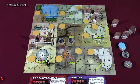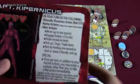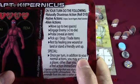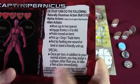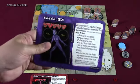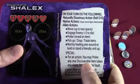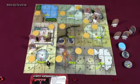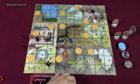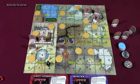Each character also has a special ability. Captain Copernicus can, once per turn in addition to normal actions, assign another player to take an immediate free action. Shalex's special action lets you, as an action, probe any one discoverable item token anywhere on the board — but not in the vault — so Shalex can peek around without being on those specific tiles.